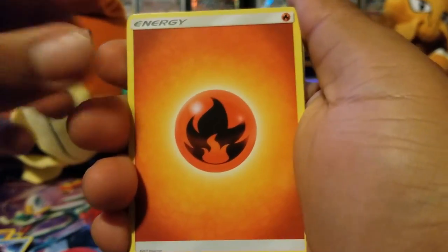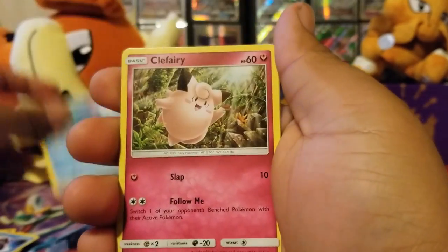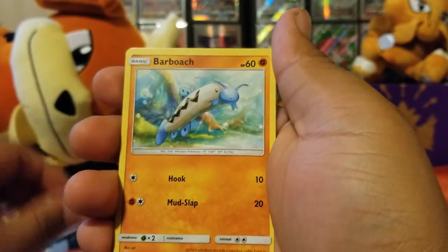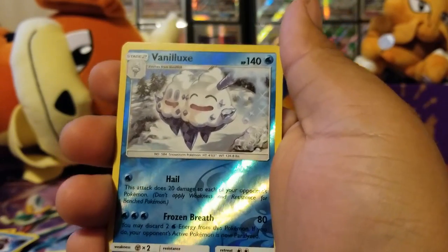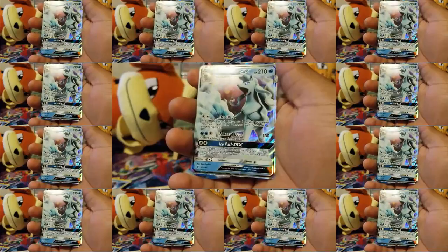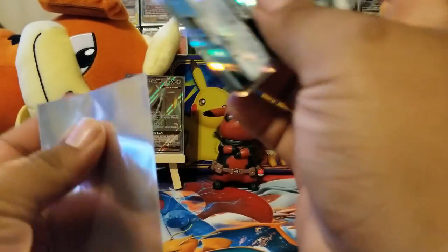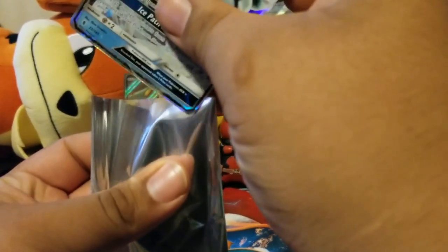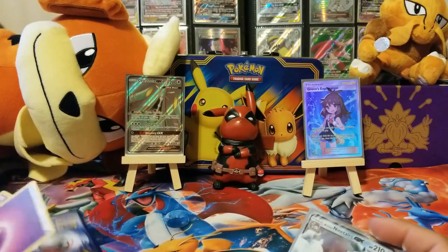Got a fire energy. Komala, Slowbro, Brooklet Hill, Helioptile, Beldum, Tentacool, Komala, Barbarcle, Vanilluxe — that's how you say it, right? And on the end, an Alolan Ninetales GX! Oh, that's awesome!